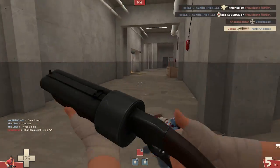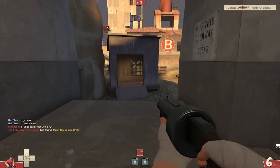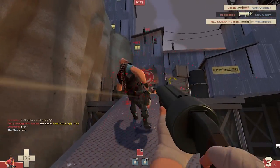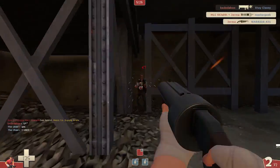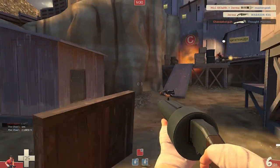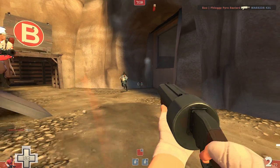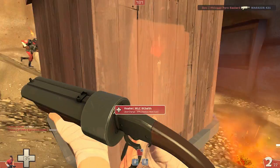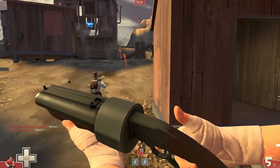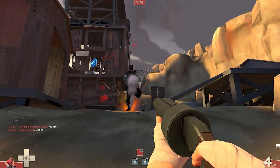Next I want to talk about a certain technique — I'm not exactly sure what you'd call it, but let's call it the 'jump over.' Essentially, when you see a class that will probably kill you in one second — those classes include the Soldier, the Heavy, the Demoman, and sometimes the Pyro — how you want to deal with them is to do your double jump completely over them, turn around, and try to get behind them.